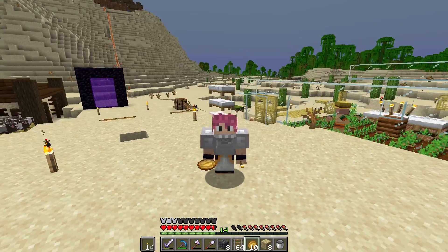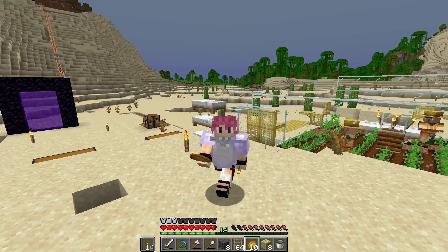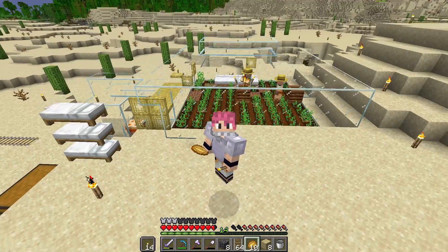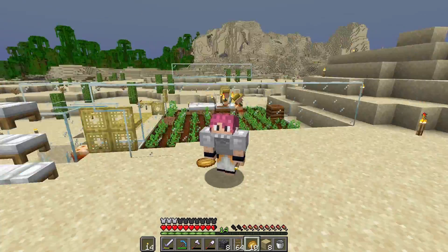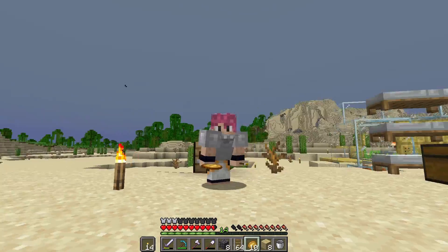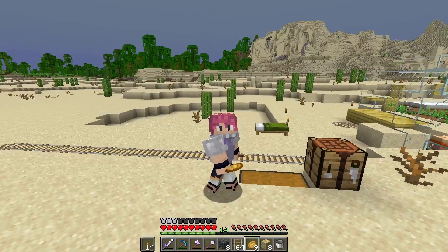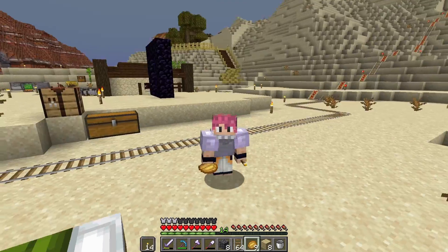We've briefly covered villager breeding and iron farms. It is quite complicated and really requires its own video. To summarize: all you need to do is have more beds than villagers and keep them fed. For iron golems, just scare a villager with a zombie and that will spawn a golem — and from there you can use that mechanic to build your own farms. Now we can get to work with trading with villagers.